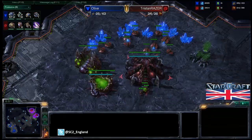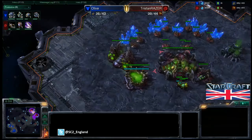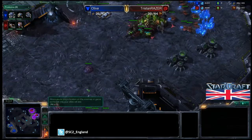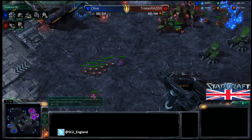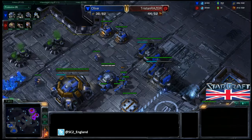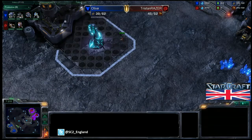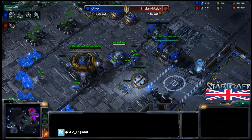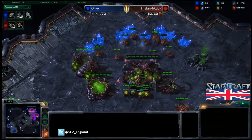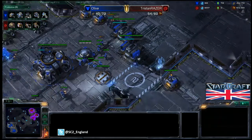A second queen is on its way for Tristan. His natural base is pretty much saturated — just two more drones needed — but he's only got one gas and nothing mining from it. Tristan is pumping Zerglings: ten more on the way, already quite a big ball for this stage of the game. The wall off will be finished extremely soon for Olive if he wants it. He doesn't have either watchtower though, so he has no idea what Tristan is doing. Tristan is going completely all-in with Zerglings, but without Banelings he's going to struggle to get through that wall with so many marines behind it.